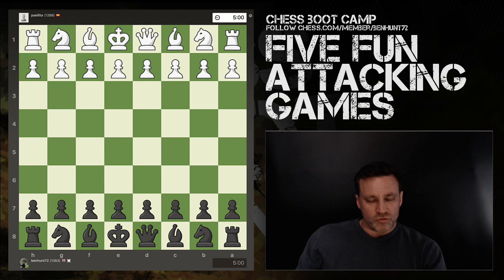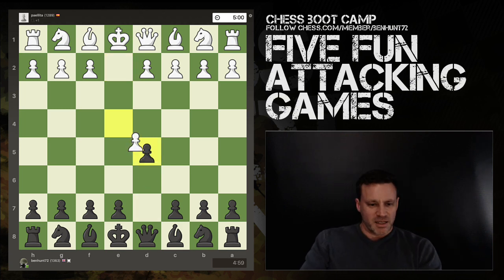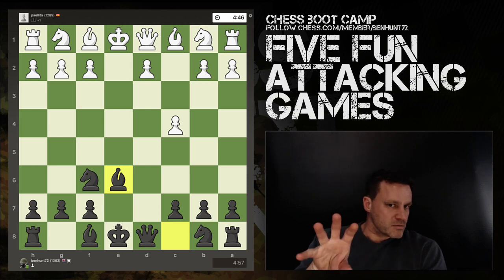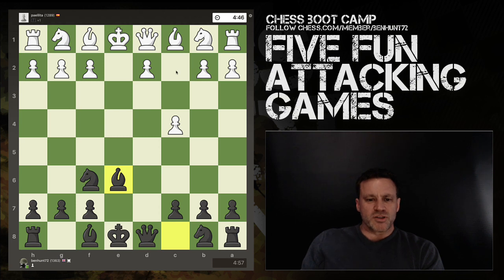Game number five — I'm black again and we have the Scandinavian. e takes d5, knight f6 — the modern — and the very nice c4 on move three. This leads to the Icelandic gambit with e6 and if pawn takes e6, bishop takes e6, you've got a load of ideas. I'm really going to delve into this more because you get this position quite often at the intermediate level. c4 is not the best move — d4 is definitely better. The idea is at some point get the queen behind the bishop. Knight f3 means one piece is no longer defending that square.